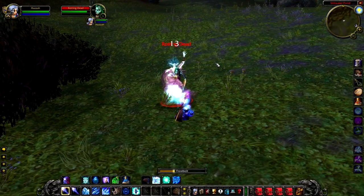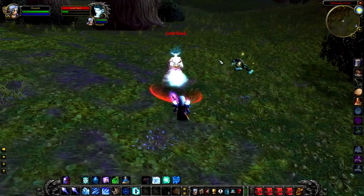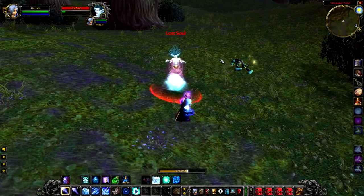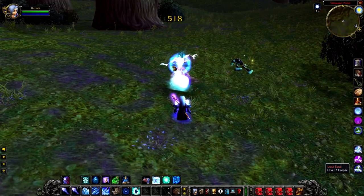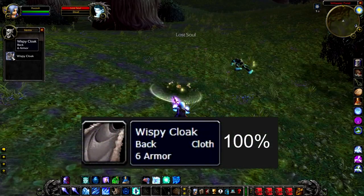Our first rare is the Lost Soul. The Lost Soul can be either a level 6 or a level 7 and roams around just north of Stillwater Pond. Nothing really particularly special about this one — this rare is probably most well known as it's the one that a lot of players encounter.